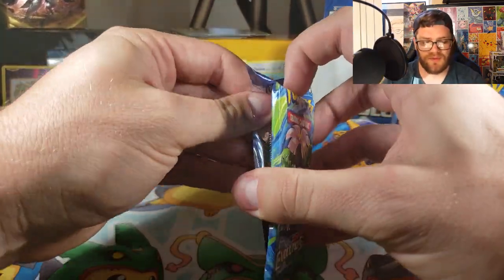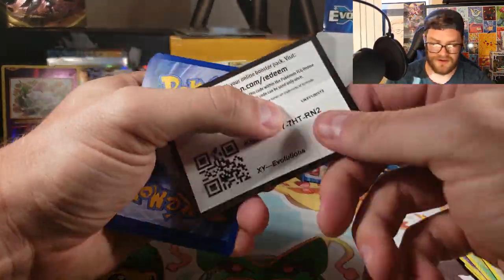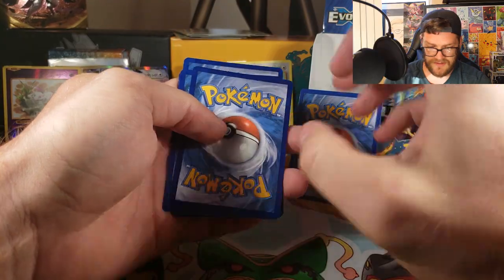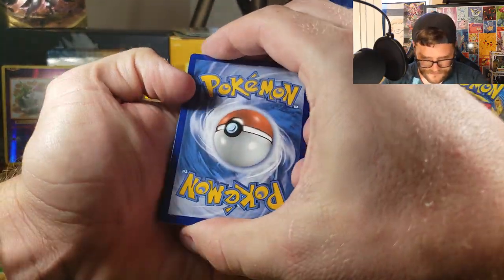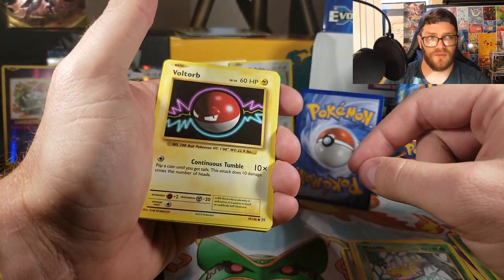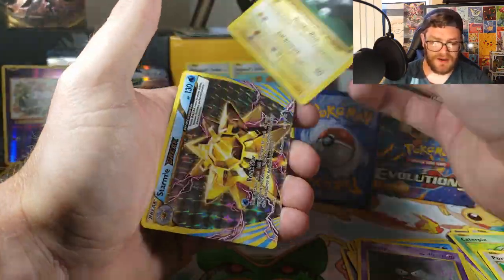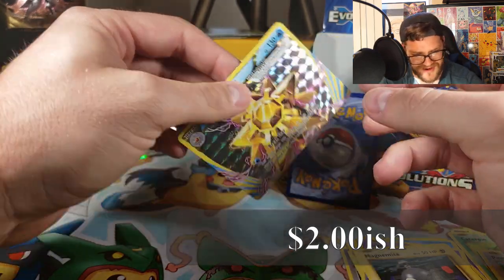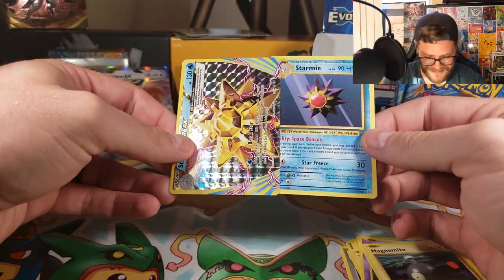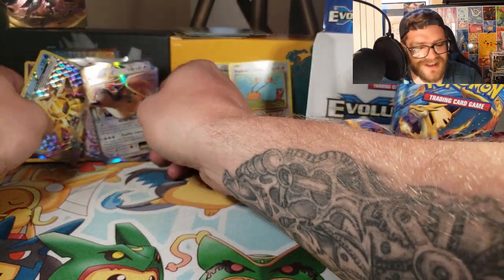Last pack of the first half — let's see if we can get some last pack magic for that Charizard. Maintenance, Switch, Magmar — Magmar was a rare in the original. Gastly. Starmie Break! Now if we can finish it off with a Charizard... Starmie! I got the Starmie Break and the Starmie in the same pack.